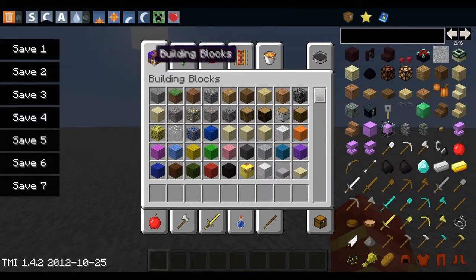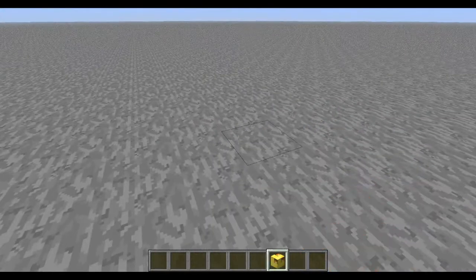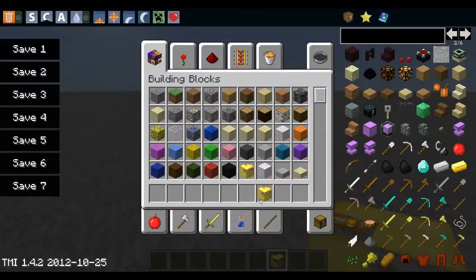Don't mind my texture pack — it looks broken because I force-updated and it's an HD texture pack. I need Optifine for it to display correctly. I don't have Optifine right now, so that's why it's broken.